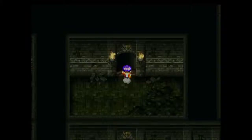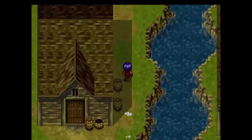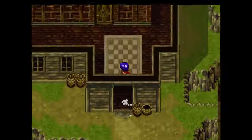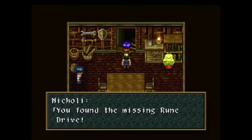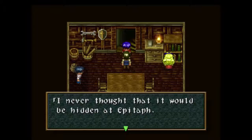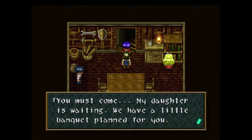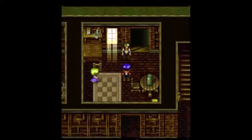Here we are back in Quartz Seam. Go back to Nikolai Maxwell — that would be Calamity Jane's father. Go here and down the stairs. 'You found the missing rune drive. I never thought it would be hidden at Epitaph. I'll explain about the rune drive tomorrow. You must come — my daughter is waiting. We have a little banquet planned for you.' So we're basically going to pig out until we find something to do.